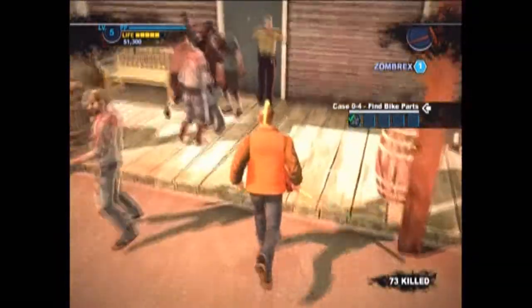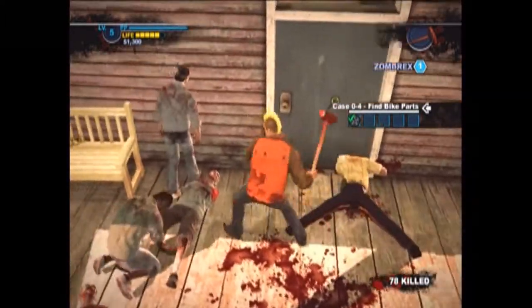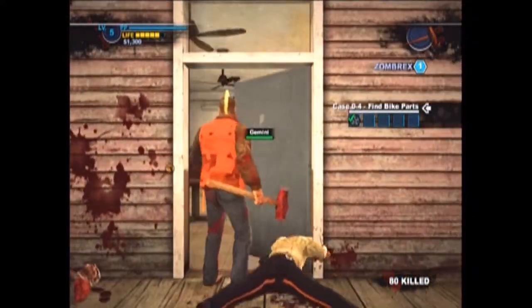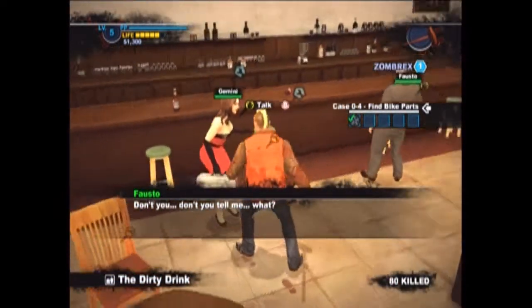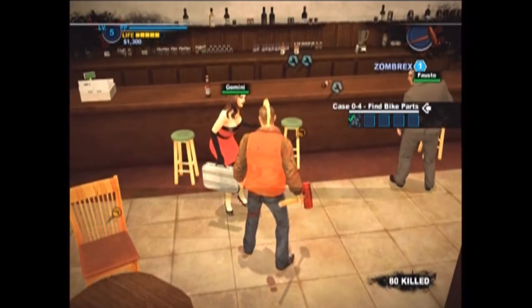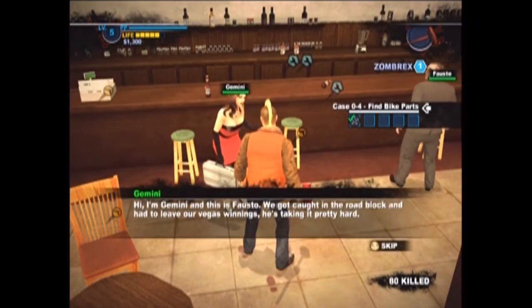Back to the two survivors we need to get. They're going to be in this bar over here. There will be a few zombies guarding, so beat them up. It's going to be Gemini and Fausto — whatever his name is. We're going to talk to her and she's going to join us pretty quickly.